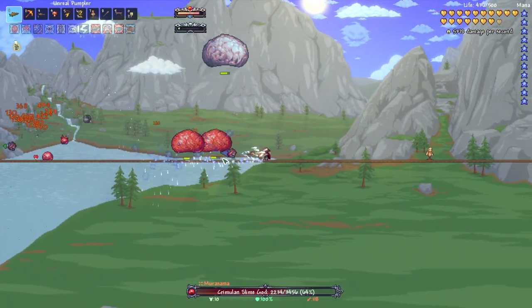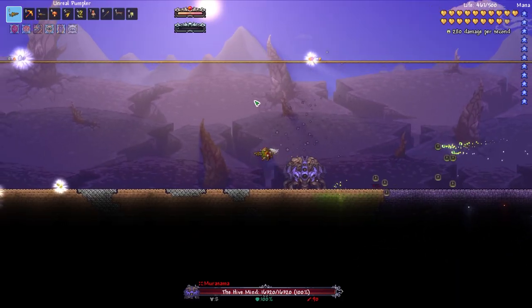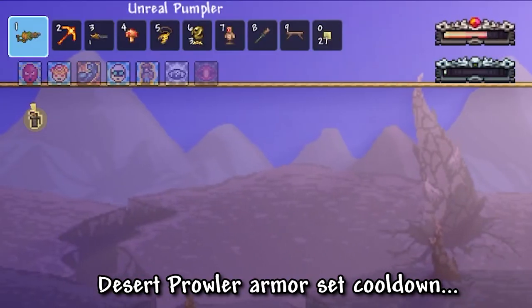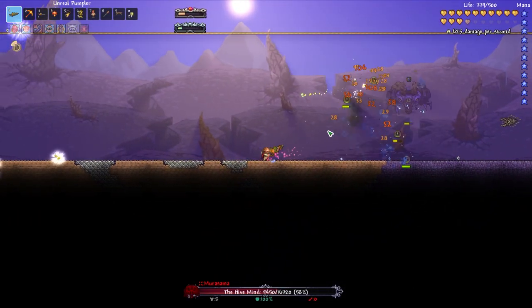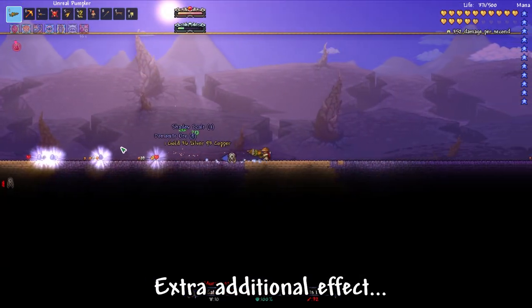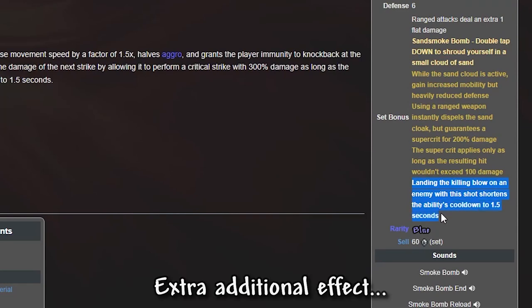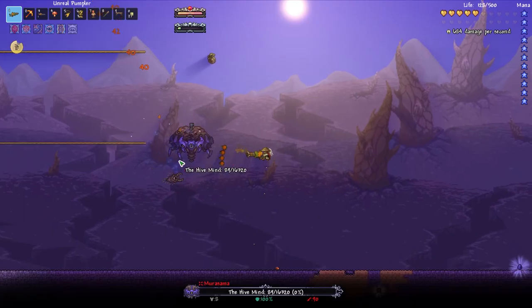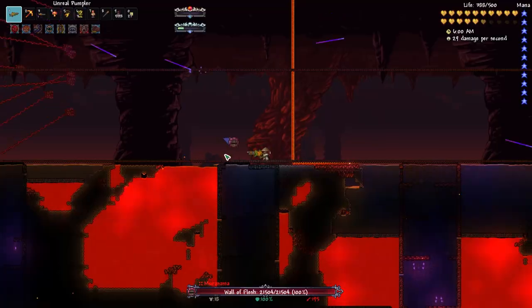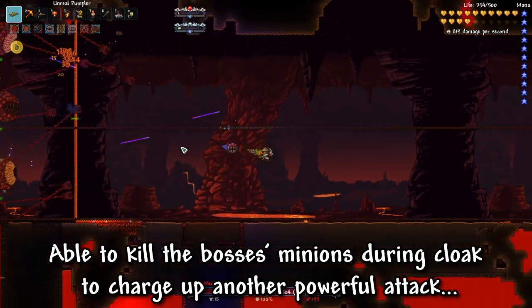Now, there are some limitations to this loadout, which include dodging bosses until you get full adrenaline, and also the cooldown of the armor set. However, something I didn't mention earlier was its extra effect: upon killing an enemy with the super crit, it reduces the cooldown by 1.5 seconds. This means that bosses such as the Eye of Cthulhu, Hive Mind, Slime God, and Wall of Flesh are pretty much free with this loadout, as they have a lot of summons.